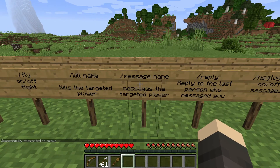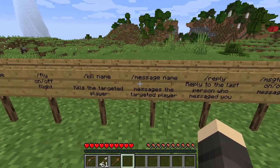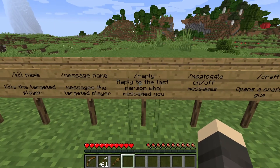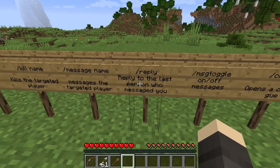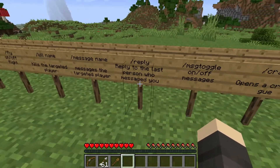Slash message space name space message is for sending a private message to a player. And slash reply space message is going to reply to the last person who messaged you — it's really useful. And slash message toggle is for toggling whether you want to receive any messages.